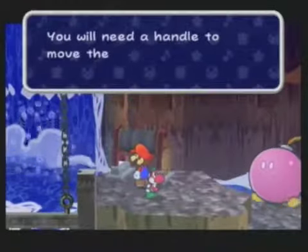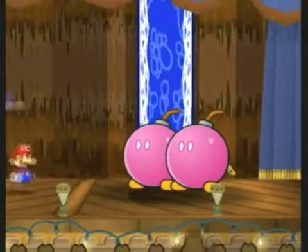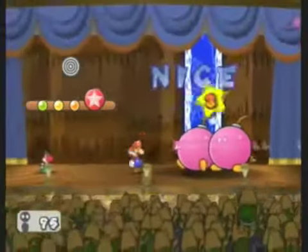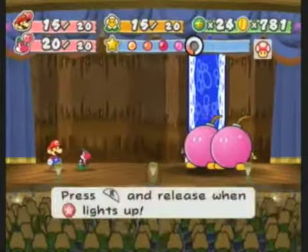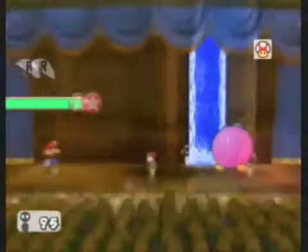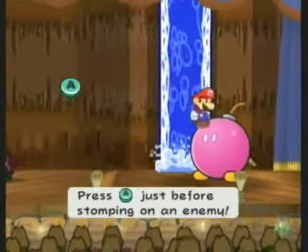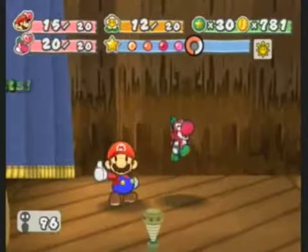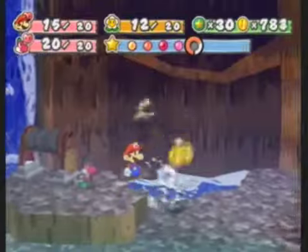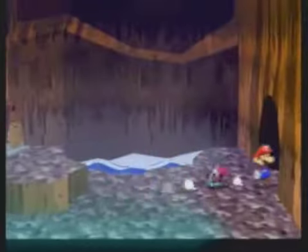There's a winch here that raises the sluice gate — you need a handle to move the winch, okay, we'll have to wait a long time to solve that puzzle. New enemies here: giant pink bombs. They seem to have a good amount of defense, but you really want to kill them quickly because what they'll do is raise their defense, raise their offense, and then explode — which makes them hard to kill before they explode and they do more damage when they do. Also, never attack them with Bobbery, because he's a bomb and his attacks are explosive, so they'll set those pink bombs off instantly.